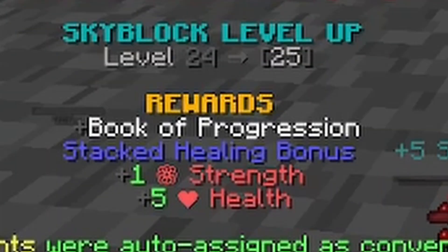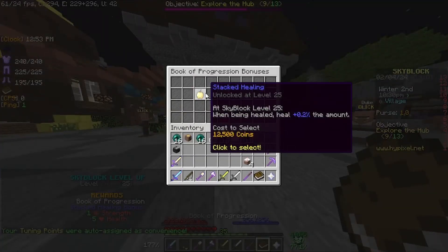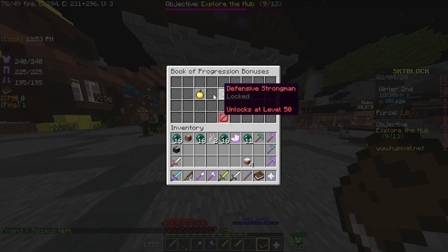I'm down to 1.4 million coins because I bought some Talismans. We're going to put these in our accessory bag and we're going to get a ton of Skyblock XP. We got Skyblock level 25. And I got another Talisman called the Book of Progression, where I can select a modifier that can make me stronger.